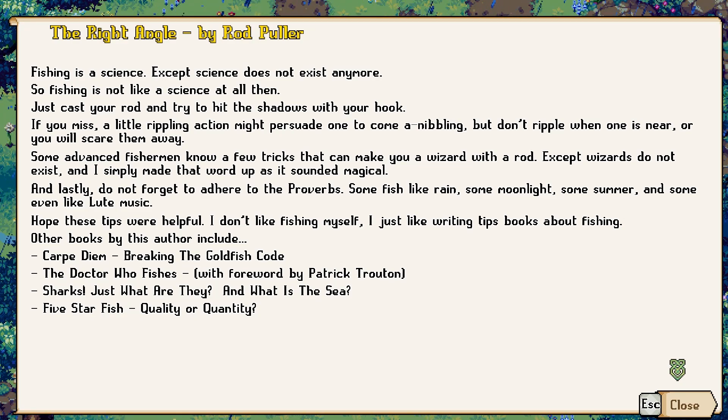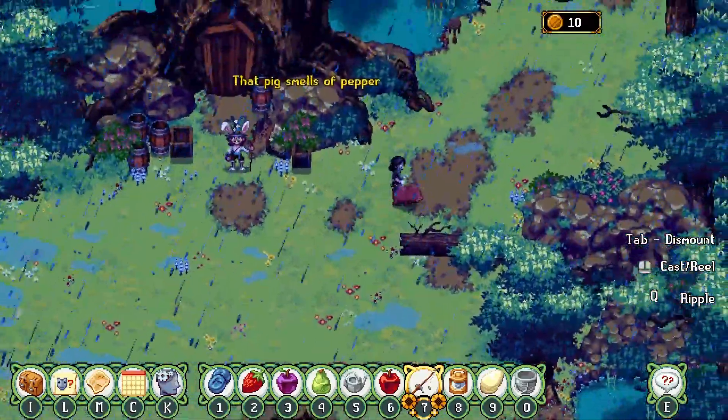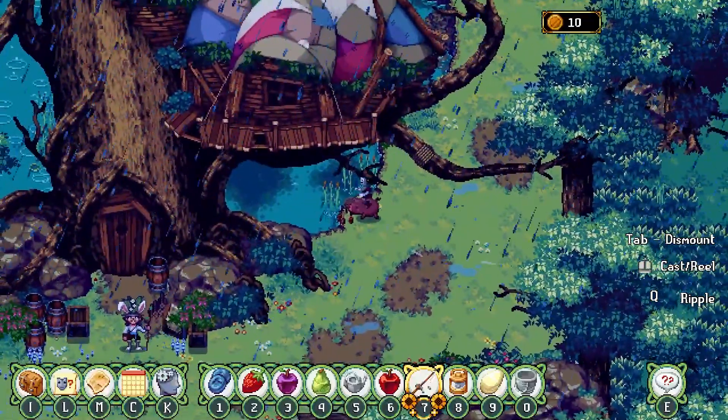Some advanced fishermen know a few tricks that can make you a wizard, except wizards do not exist, and I simply made that word up as it sounded magical. Don't forget to adhere to the Proverbs - some fish like rain, some moonlight, some summer, and some even like lute music. I hope these tips were helpful. I don't like fishing myself - I just like writing tip books about fishing. Carpe diem. Kind of the doctor who fishes, because it's carp. With foreword by Patrick Troughton. Five star fish. Quality or quantity? Does that literally explain how to fish? So I want to aim for the shadows - is that the idea?